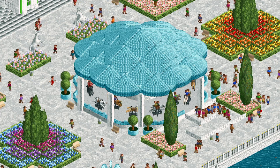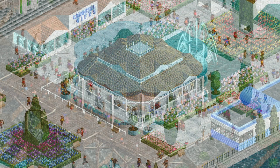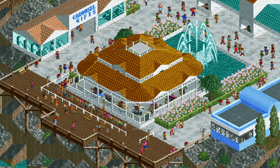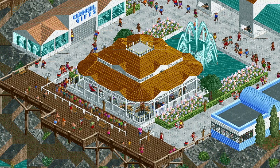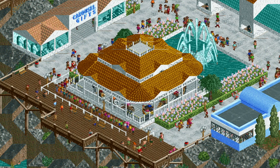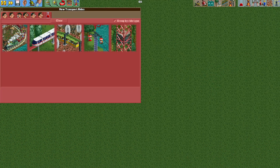In a previous tutorial I showed you how to make a much easier version of this ride, but the vehicles do not move up and down — it just simply goes in a circle. You can check out that tutorial, it's linked in the video description. It's much simpler than this one, but today I'm going to show you how to make the vehicles move up and down.